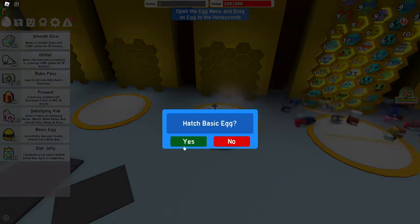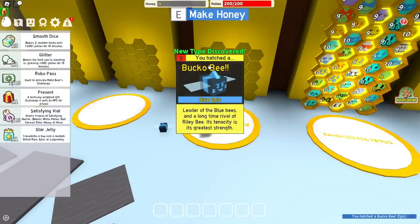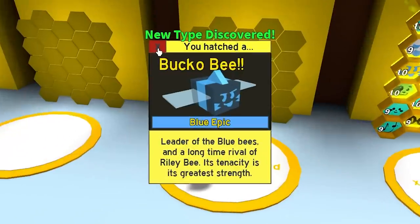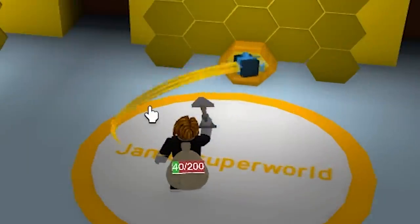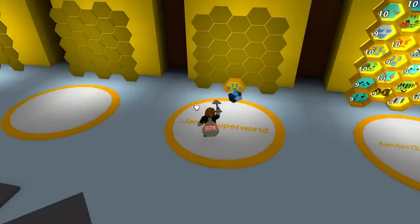Place it into your hive, press the green button for yes. Oh wow, we got a Bucko bee — would you look at that! Epic is like rare, it's like uncommon. I'm lucky — my first bee was a basic bee which is really newbie. Press X to close the menu and now make honey by pressing E. Look, your Bucko bee is taking the honey out of your bag.